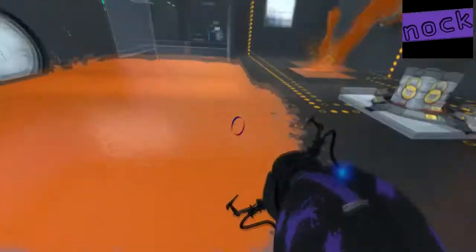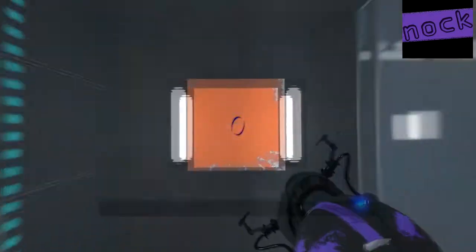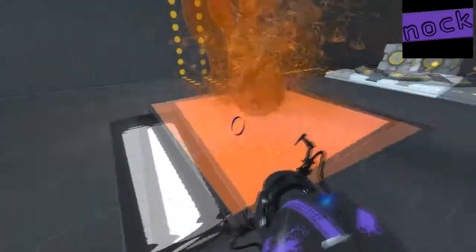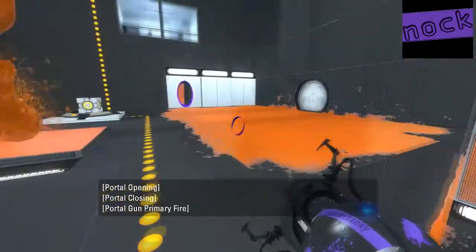Alright, okay, let's straighten this up. Go through here. And then, hopefully, we'll be able to get through this portal — like so. See, that's easy when you do it, right? Okay, so then that allows us to loop the gel, like so. But of course, in classic Nock fashion, we shoot the wrong portal.